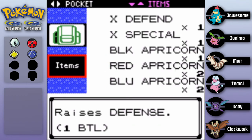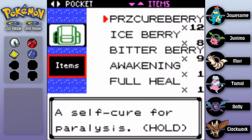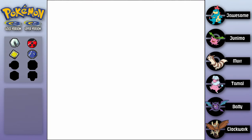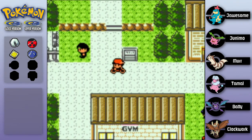We have all these Apricorns - that's something I'll do. Berries - take the poison cure berry. I actually forgot to buy Pokeballs, but you know what we could do...